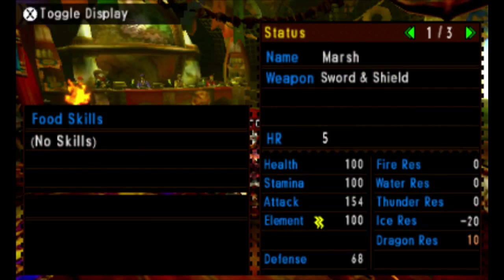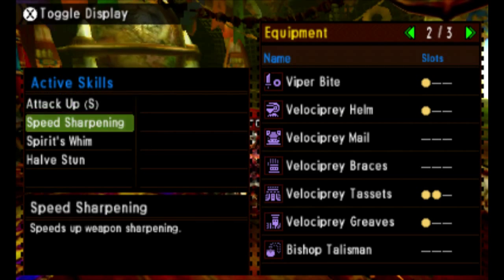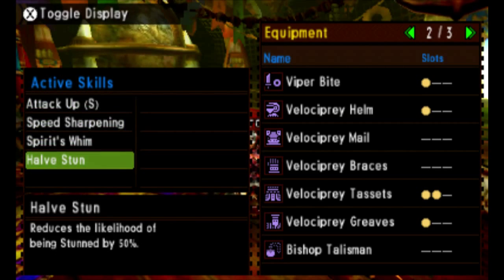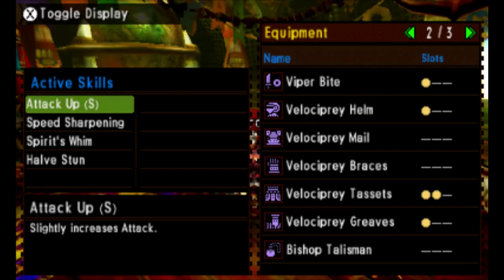Marsh is wearing the Viper Bite, which gives some paralysis damage — a Sword and Shield that comes from the Gendro, which you can actually meet in Hunter Rank 1. It can show up in one of the Gathering quests in the Sunken Hollow. She's also wearing the Velociprey outfit, which you can get from Expeditions as Guild Quests once you get into online mode. The Velociprey comes with Attack Up Small and Negate Stun, gemmed in Speed Sharpening, with a charm giving Spirit's Whim — great for gathering early in the game.